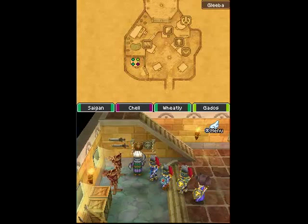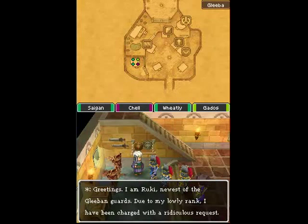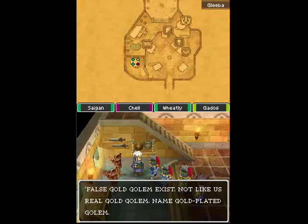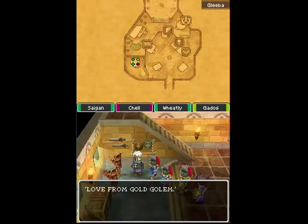Talk to this gentleman over here and he has a quest request that he thinks could be fake. False gold golem exists, not like us real gold golem. Name: gold plated golem. Punish gold plated golem please. Beat until ugly gold plate gone. Reveal ugly beneath. Love from gold golem.